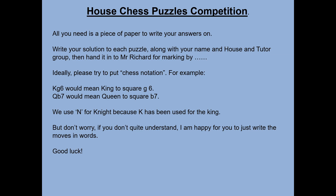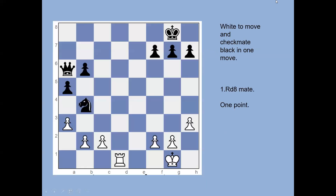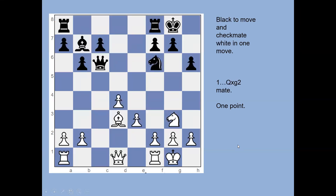Here are the answers to the various puzzles. The first one was white to move and checkmate in one. The simple answer is that the rook needs to go to the square d8 — that's checkmate along the back rank. The rook attacks the king, nothing can take the rook, nothing can get in the way, and the three black pawns block the black king's escape. Rook to d8 — that's puzzle one, worth one point.